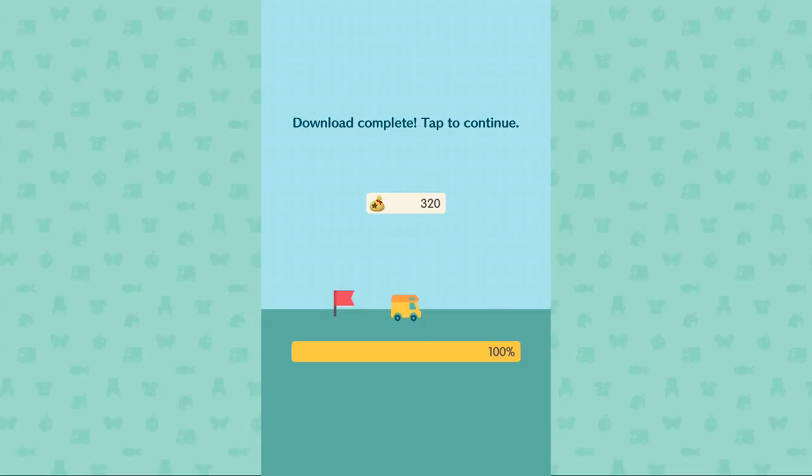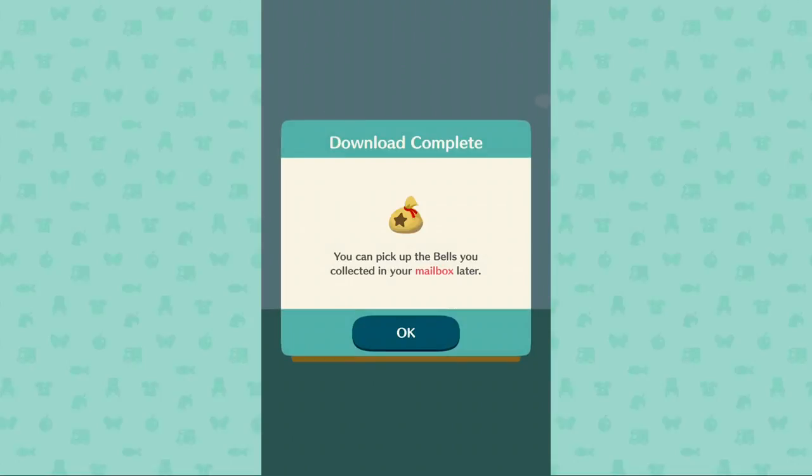We got bells for downloading that — the little van picked up bells on the way. Hopefully you only get like 320 bells for downloading it. If you get a really slow download, you might get like a billion bells for patience. It's like bells rewarding your patience for the download to ease the pain of new data. Thank you, Animal Crossing — you're too generous, you're too kind.